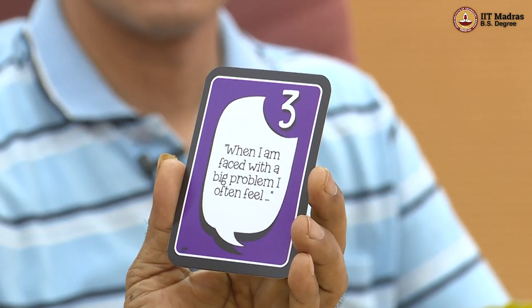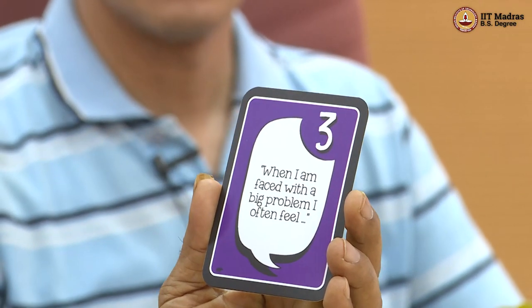Whose turn is this? Professor Shiva. I have a pink card, a violet card, number three, but the color is the same. So I'm now putting it down. The card reads: 'When I'm faced with a big problem, I often feel...' — I need to fill that blank. So when I am faced with a big problem, I often feel: wow, there is a challenge out there for me to solve.